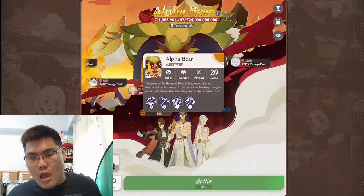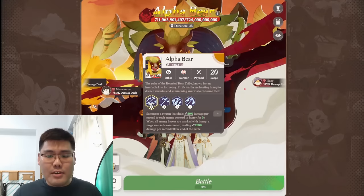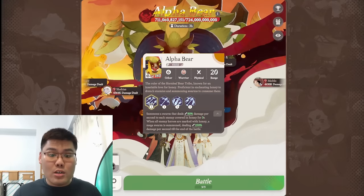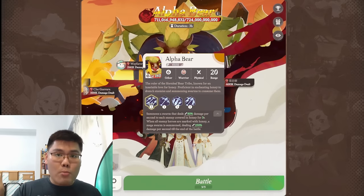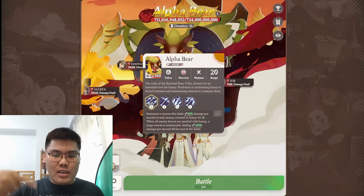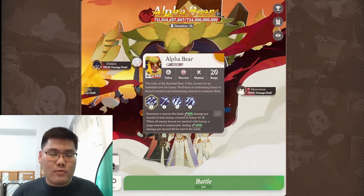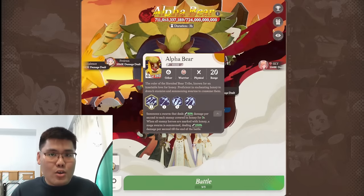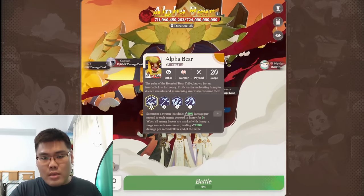Let's start with the Alpha Bear skills. First skill — the Ultimate: summons a swarm that deals 80% damage per second to each enemy covered in honey for 3 seconds. When all enemy heroes are marked with honey, a mega swarm is summoned dealing 250% damage per second until battle end. So every unit that gets honey will take 80% damage per second when he uses this skill. If all your units are honeyed, the swarm deals 250% damage per second — meaning you don't want all your units to get honey too fast.